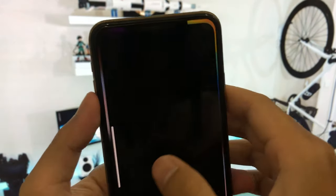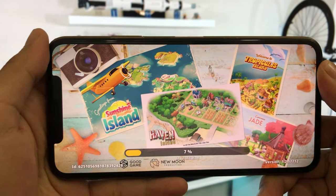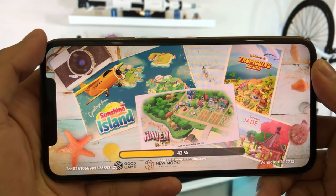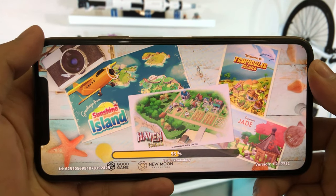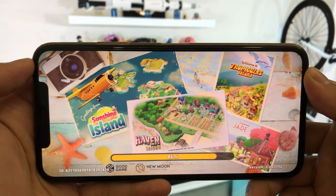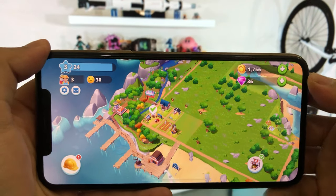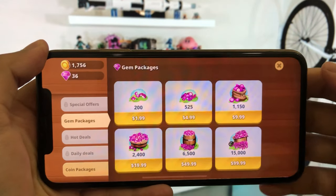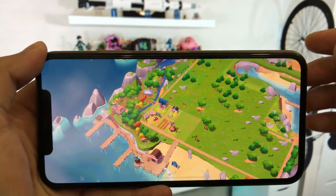First step, click on the game. As you can see, it doesn't have any gems in our account. Everyone just open the game and play it for one or two seconds.